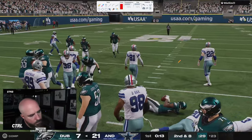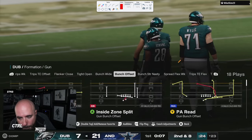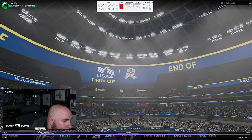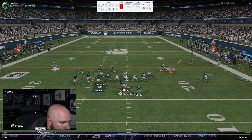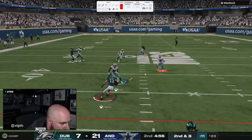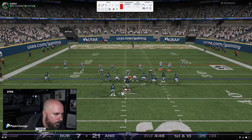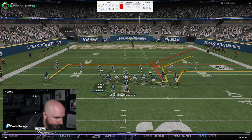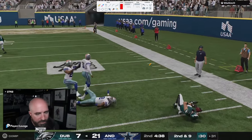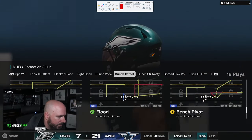Dubby is going to have to score, get a stop, or hold to three and then score again. The urgency and the clock are coming into focus as to how they'll affect Dubby. The slide protection for the most part works really well, especially when you block the running back. He gets out with a drag route for a really nice gain. He runs a lot of bench pivot with about 15 corner routes — he's got an out route, a corner, and a tight end corner. I've never seen that combo run a ton.